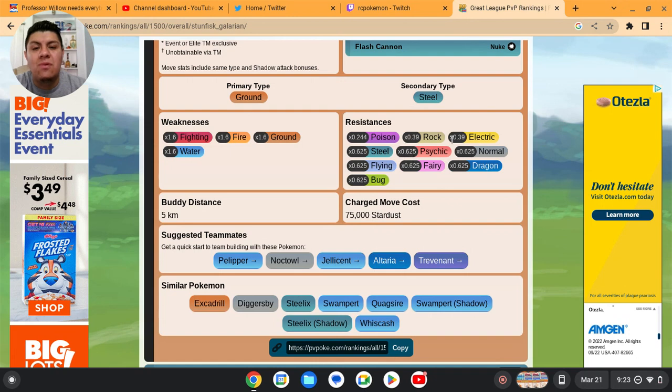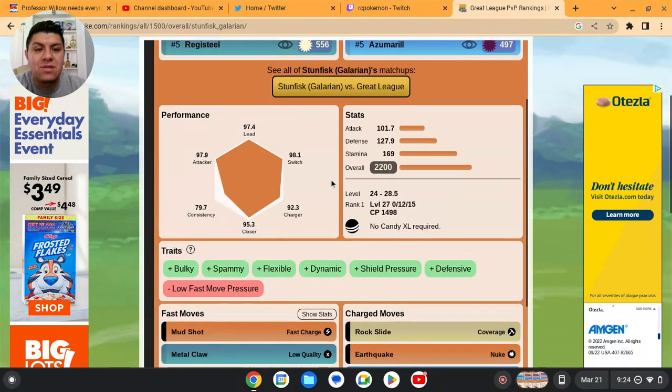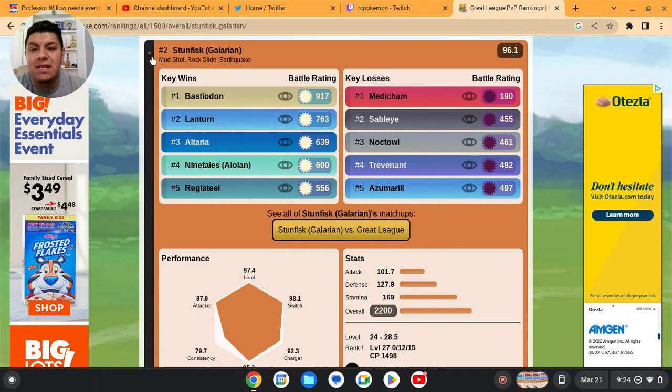The buddy distance is 5 kilometers. The charge move costs 75,000 Stardust. You're gonna need 296 XL candy for this Pokemon. My recommendation: catch as many Stunfisk as you can and then trade with a friend more than 100 kilometers away so you can maximize the XL candy on this Pokemon.